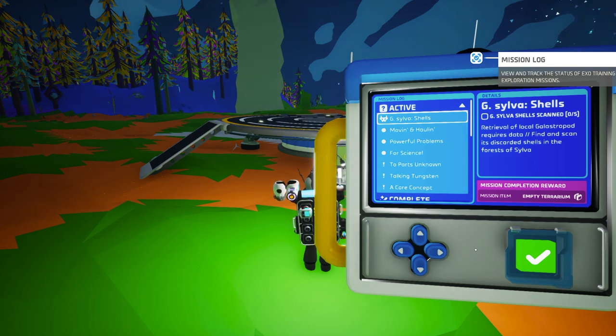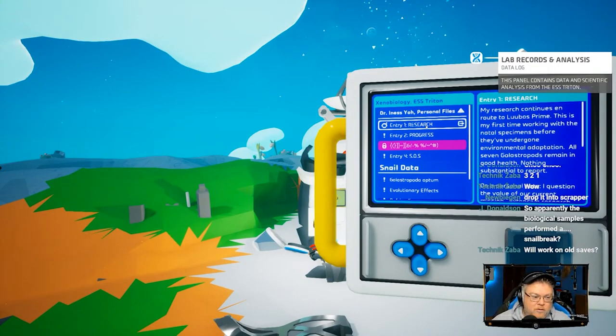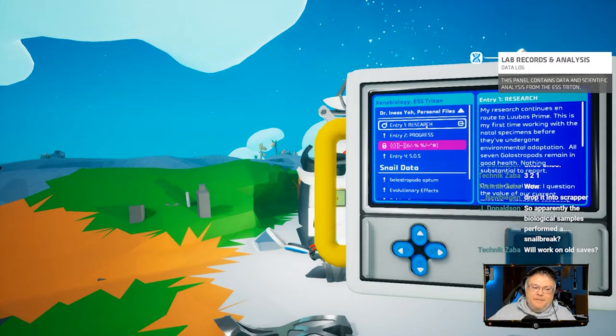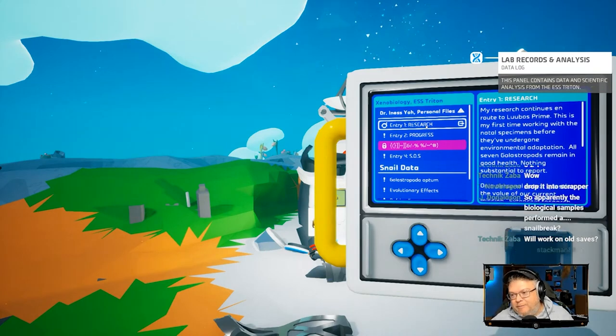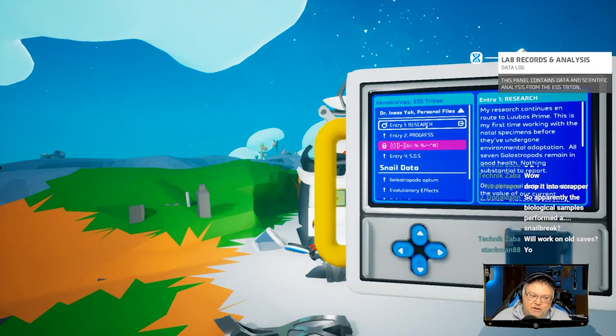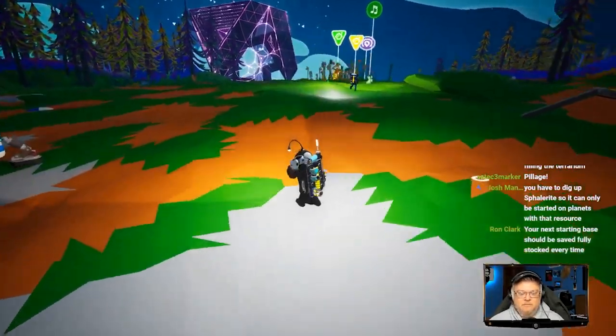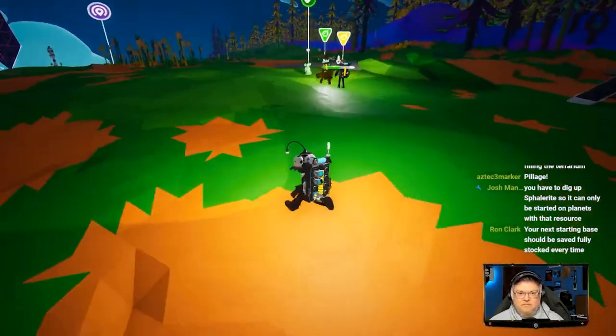From there it's just a matter of following the mission logs. There are a couple of interesting gotchas throughout the process. I found it a lot of fun starting a brand new game just doing missions related to the galastropods — it took me roughly about 10 hours to complete. On a pre-existing save I completed all the galastropod missions within about three hours, and in a multiplayer session we got it done in about an hour and a half.